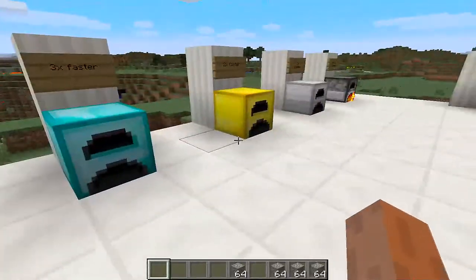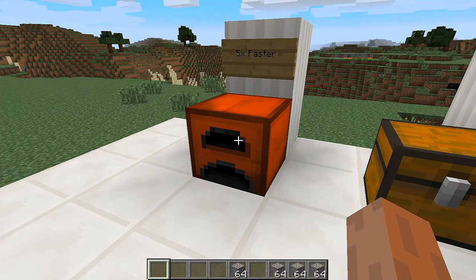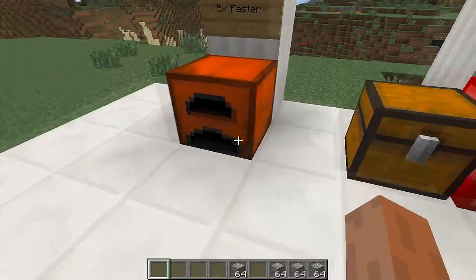This just goes to show how fast these furnaces are — they're still smelting during all of this. The color upgrade allows you to color your furnace any color you want, which is a pretty cool thing to have in your Minecraft world.